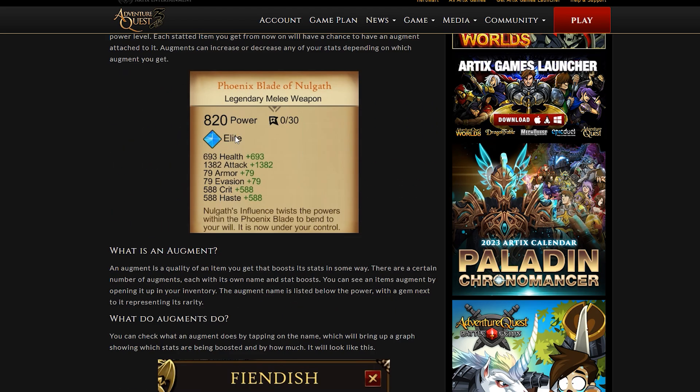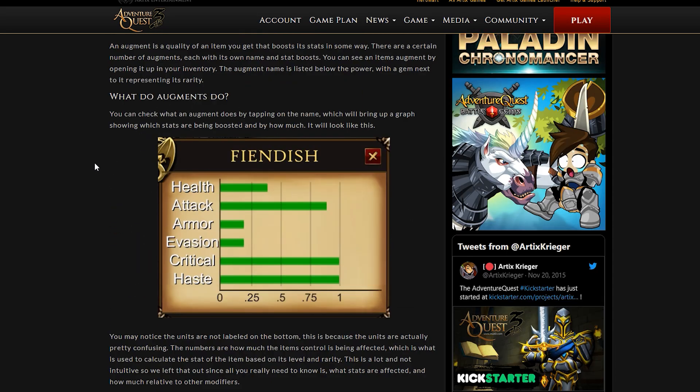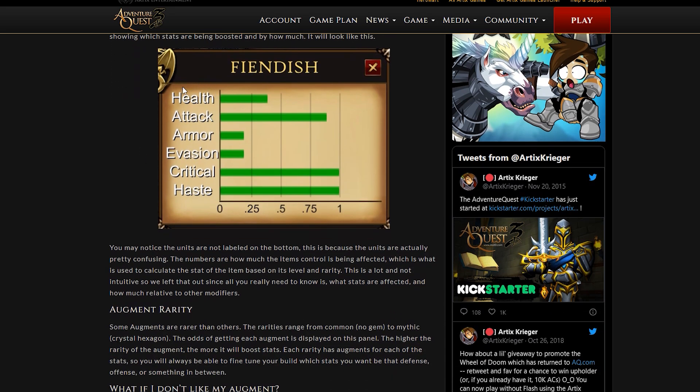The gem colors represent rarity: blue means uncommon, green is common, and purple is rare. You can check what an augment does by tapping on the name, which will then bring up a graph showing what stats are being boosted and by how much.